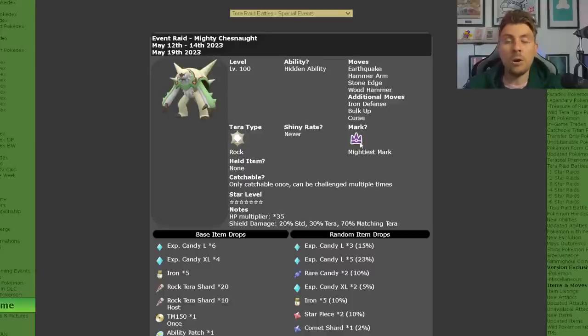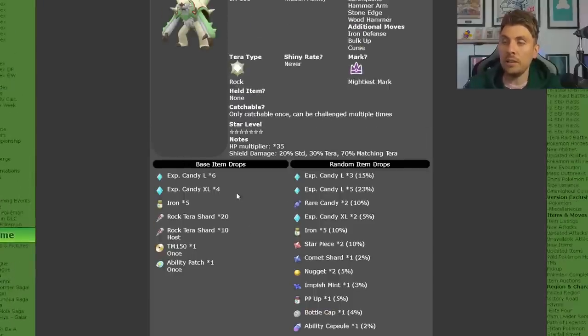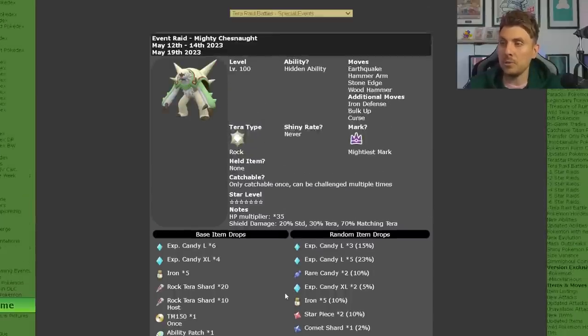It will have the Mightiest Mark, and the only way to get this Pokemon with that mark is from the 7-star Tera Raids. You can only catch one per save file, but once you've beaten it you can continue to farm it for high-value item drops including large candies, XL candies, TMs, Tera Shards, Ability Patches, and Ability Capsules. It has the Rock Tera type and runs from June 16th to June 18th.